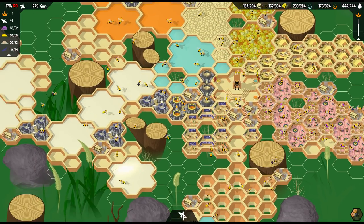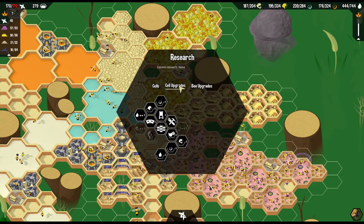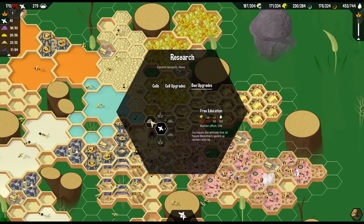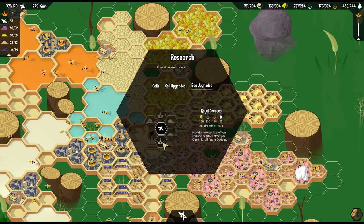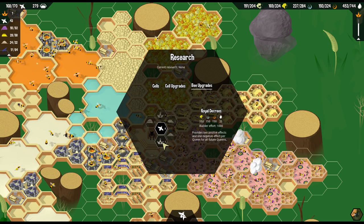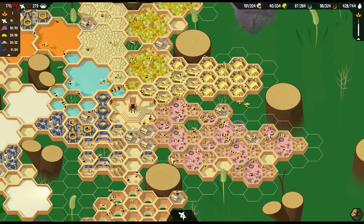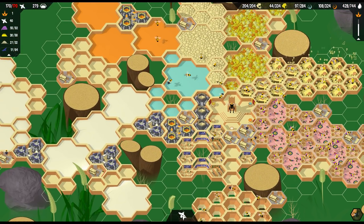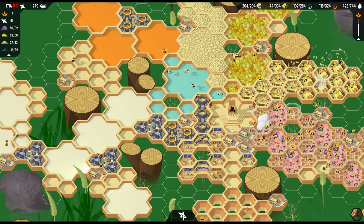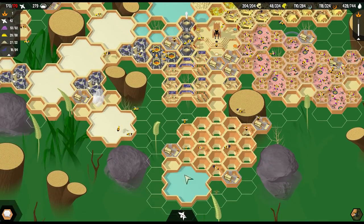I think we're pretty much good to go. How are we doing on research - is there anything else we've missed? There's a lot of stuff we haven't grabbed - we haven't grabbed any upgrades. It just takes so much. Roll decree - provides two positive effects and one negative effect per queen on all future. Yeah, I want that. Okay, just don't touch the jelly - make sure we get plenty of jelly coming in here. We need the nectar to get turned into honey, so maybe we could use more nectar coming in.